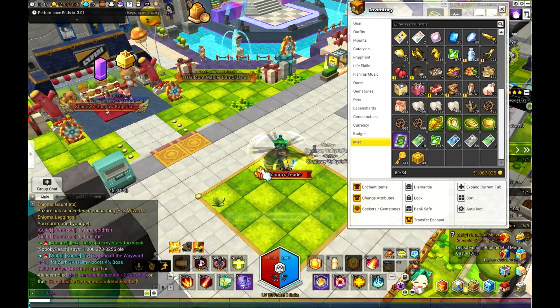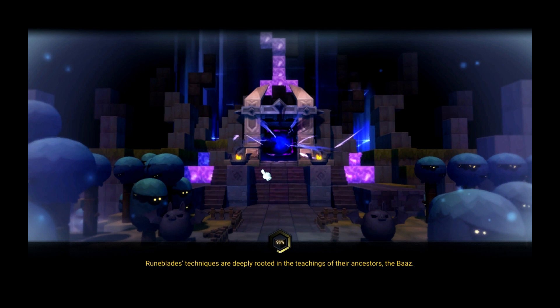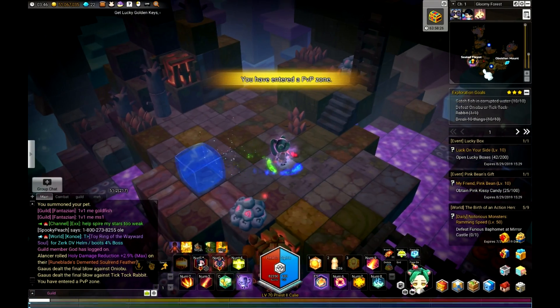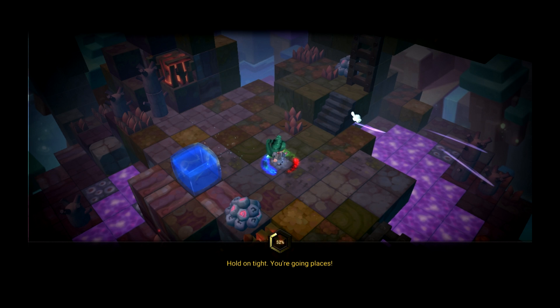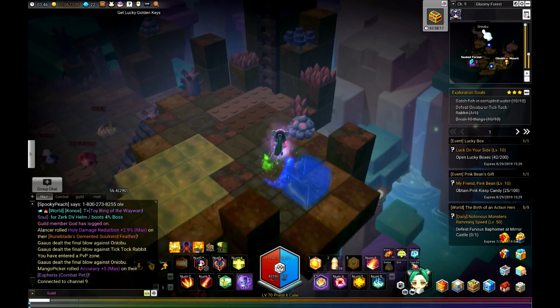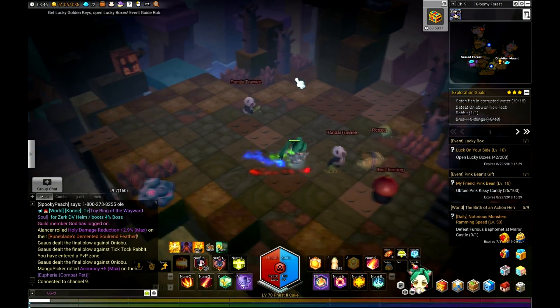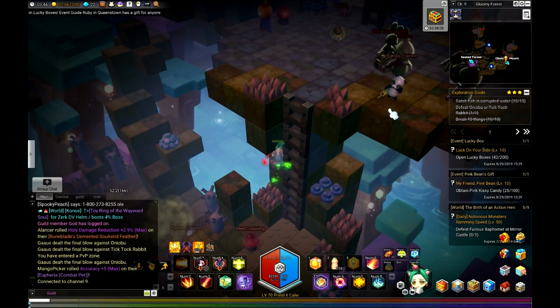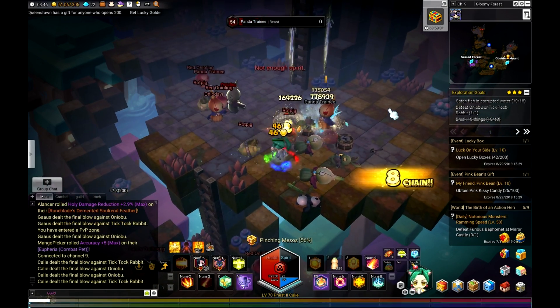Let me pop one open real fast to show you what these are. It's basically Treva farming, and a lot of people will just opt to do it this way. You see these red spots, which are generally elites. I normally don't do this map, but let's figure it out. You kill the elites and hope a portal pops.